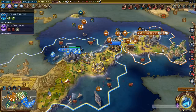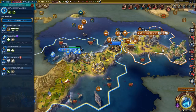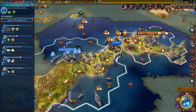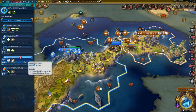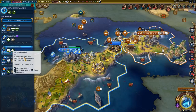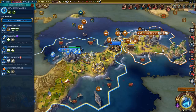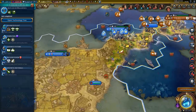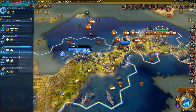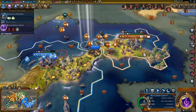And our next research - I'm thinking nuclear fission, and then we'll build the Manhattan Project. Or we could go for guidance systems to get the rocket launcher. There's no way we'll be killing a fighter, because I don't think anyone will get a fighter anytime soon other than us. So let's unlock the rocket launcher - you can't go wrong with rocket launchers.